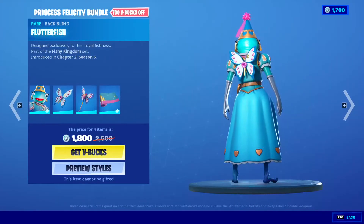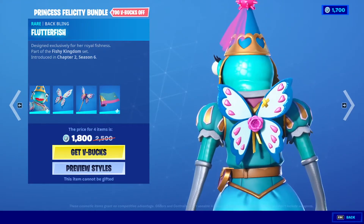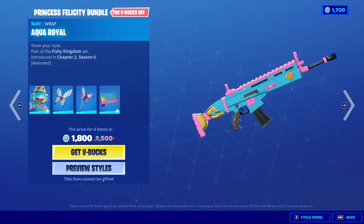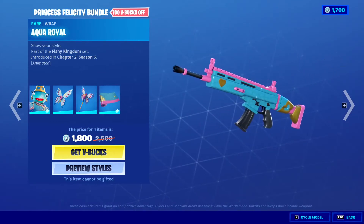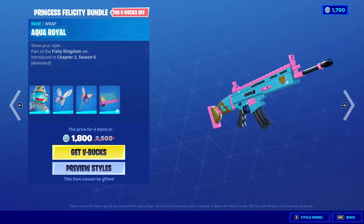We got the back bling Flutter Fish. And the Harvesting Tool Water Wand — that's how it sounds, like if you're slamming a fish. And the Wrap Aquaroyal. Very nice. Very toy looking. I like it.